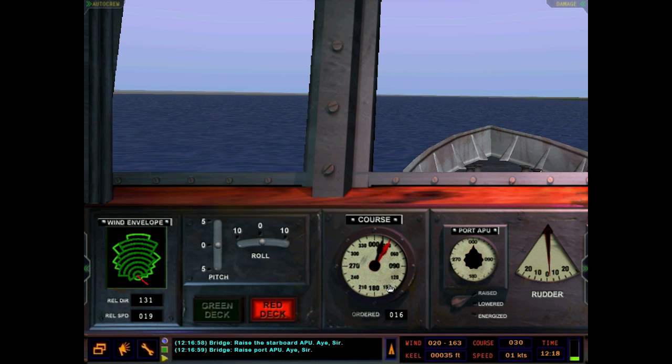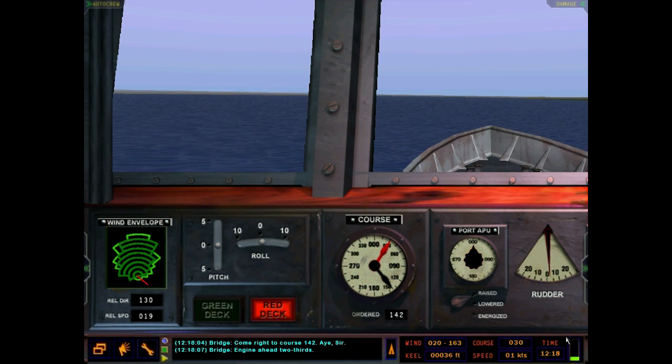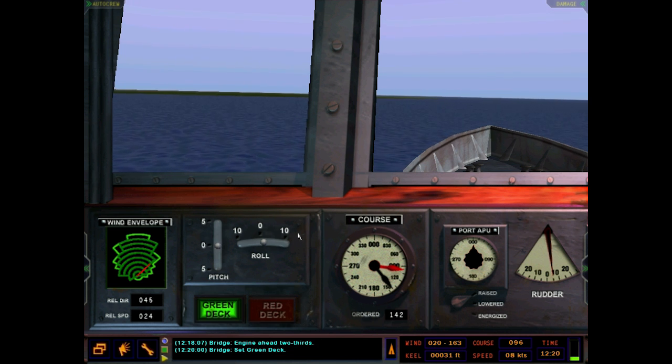Let's go all ahead two-thirds and speed up time — you can see our indicator coming back into the wind envelope. For different directions, the helo can only take off up to a certain wind speed. If this indicator is not inside the wind envelope, the helo will not be able to take off. For red deck and green deck, there isn't a definitive checklist, but if your roll exceeds plus or minus 10 degrees or pitch exceeds plus or minus 5 degrees, the helo won't be able to take off either.